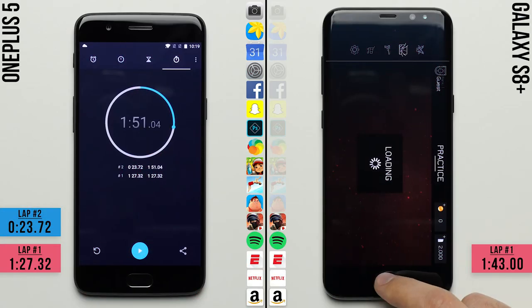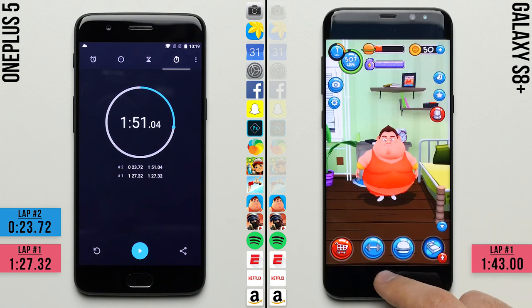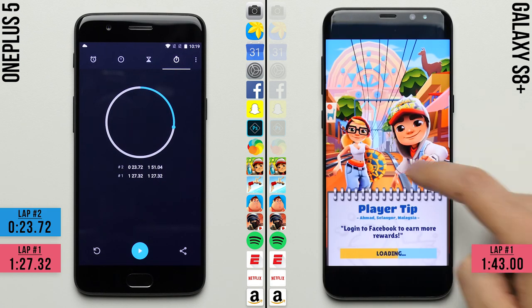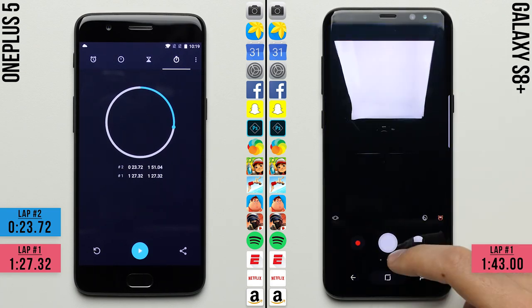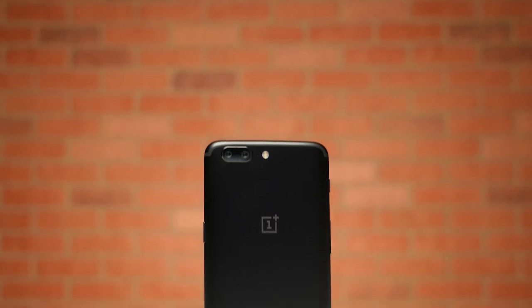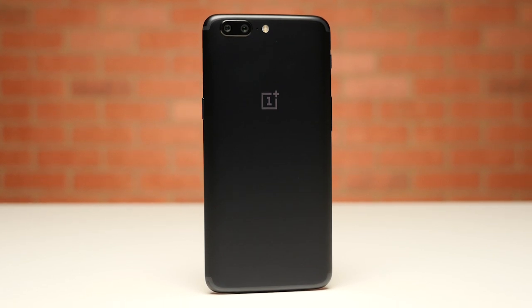We'll fast forward the Galaxy S8 to the finish line, where unfortunately the S8 failed to keep most of the apps open in the background. It had to reload all of the games along with Photoshop, Snapchat, and Facebook, which pushed it even further behind — finally completing the speed test with a total time of 3 minutes and 4 seconds. Making the winner, and still the speed test champ, the OnePlus 5.